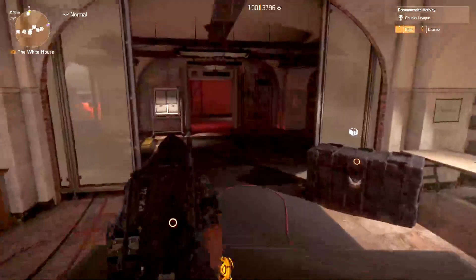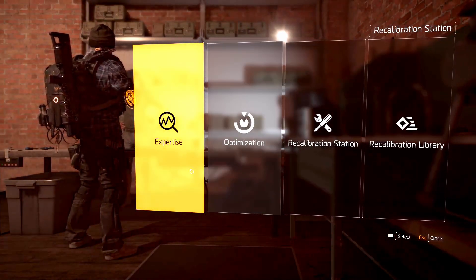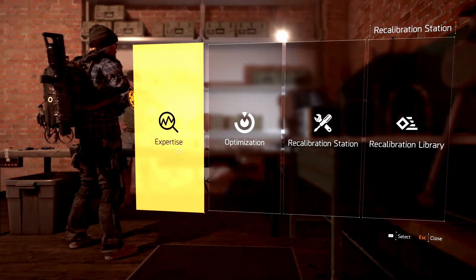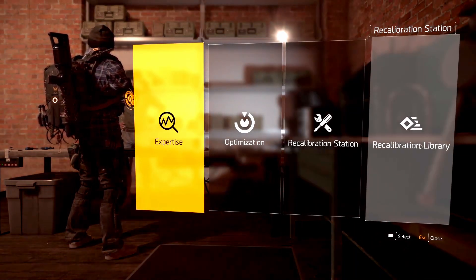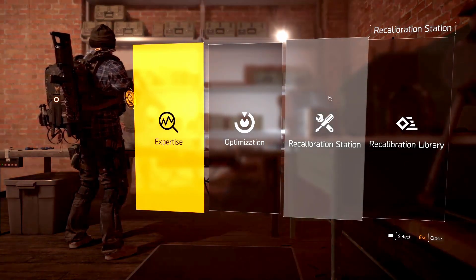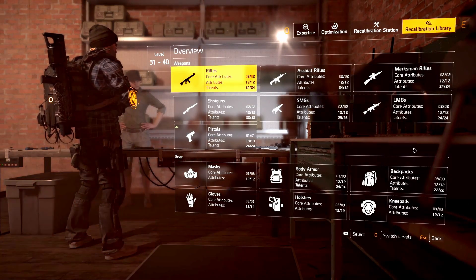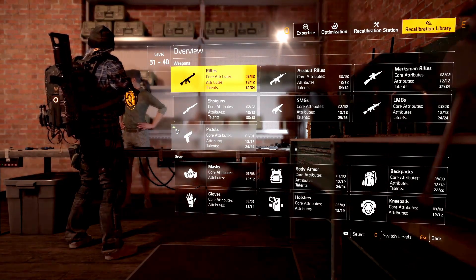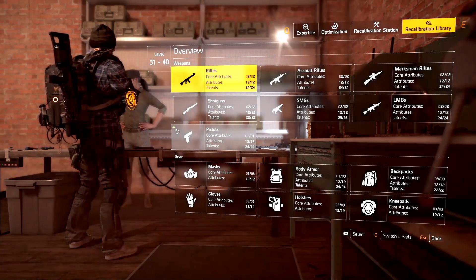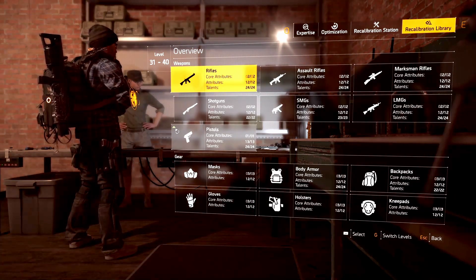The next goal is your recalibration library. At the recalibration station there are four tabs: expertise, optimization, recalibration station, and the recalibration library. In order to recalibrate a piece of gear or a weapon, whatever you want to recalibrate must be in your recalibration library — so you're going to need to start adding things to it. These little green symbols mean there's something in your inventory that you can donate. When you put it into the recalibration library, you are going to lose the piece — it is going to be deconstructed to extract that attribute.